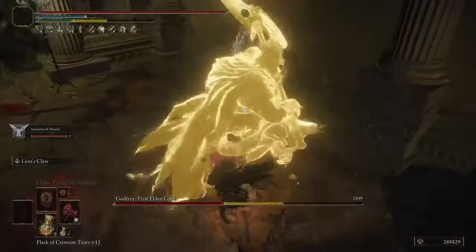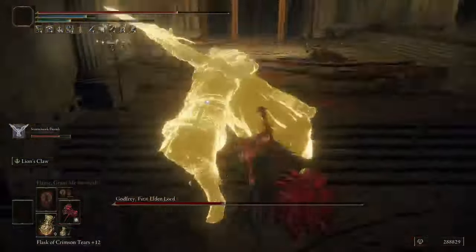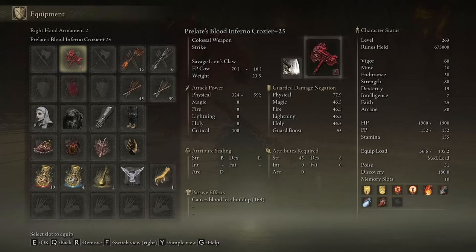There is also a bit of a secret with the Blood affinity as well. The amount of blood loss a weapon gets on Blood affinity is higher for heavier weapon classes, with Colossal Weapons and Swords getting the most. So even though these are big, slow weapons, they can still be adept at applying bleed, especially with the right Ashes of War. And these weapons also maintain a B scaling in Strength on Blood affinity, so they can still have a high AR.